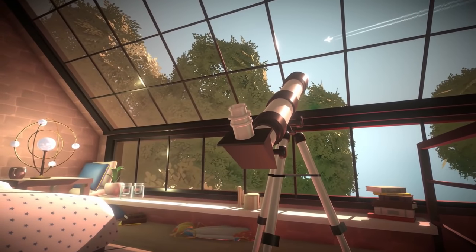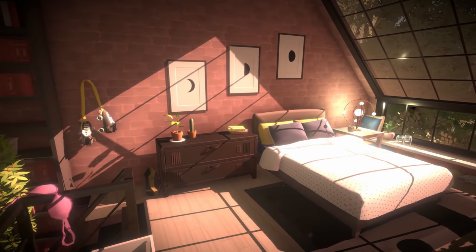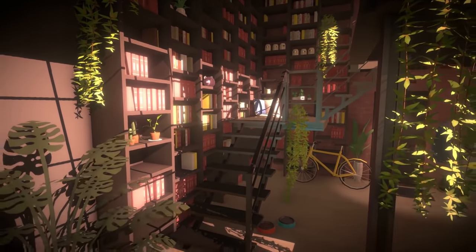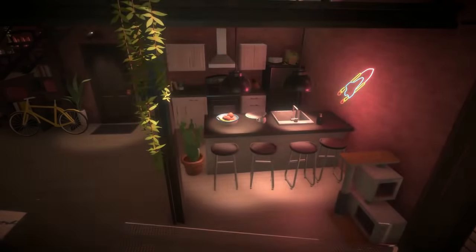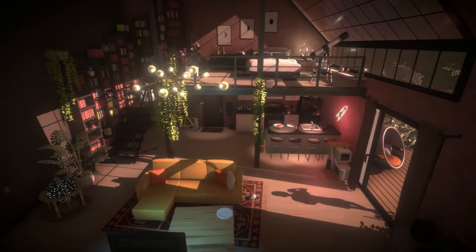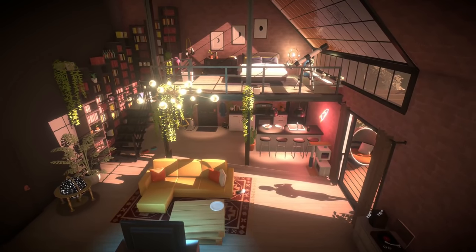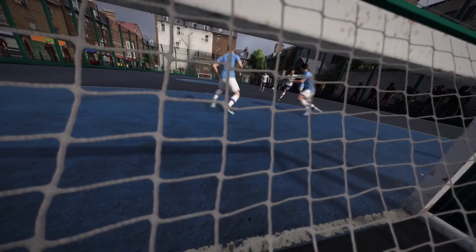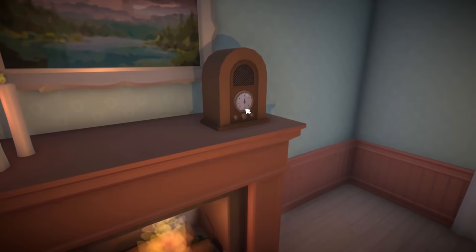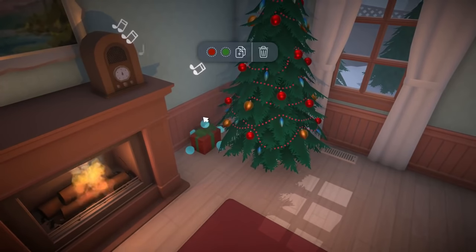Number eleven: graphics — not something life sims are usually known for. The look of Paralives is utterly charming. A big reason for that is the dynamic lighting — it streams through windows to give it this lovely soft look. It's not baked into the environment; it changes depending on where you put the light, and the result is this lovely, organic look. It's in that sweet spot between simple and detailed. As a by-product, that means it'll likely run well on most machines no matter how much clutter you fill your house up with.